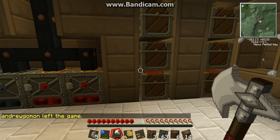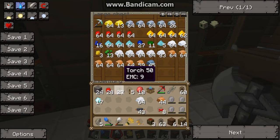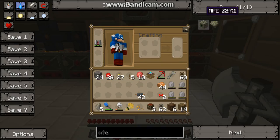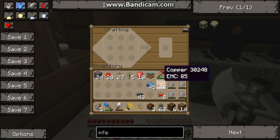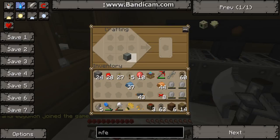Now what we want to do is put back our diamonds and our tin. So the next thing that we have to make is our machine block. And you need refined iron. You take the refined iron in a square like so, as you already know. Get your machine block.